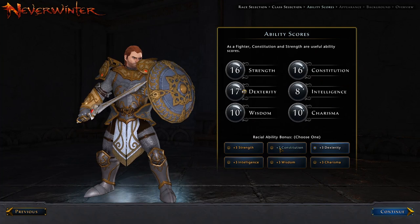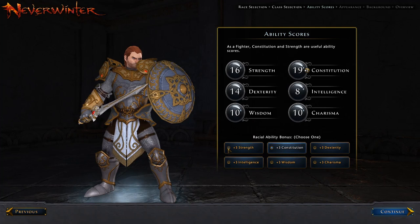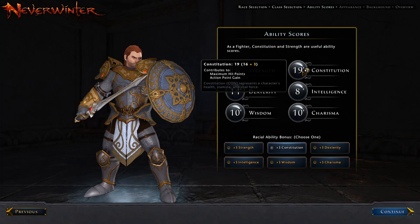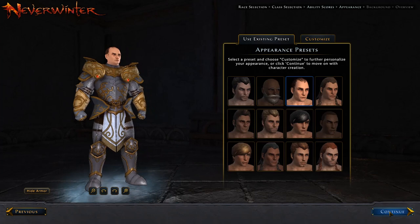Let's choose our ability scores. I'm going to choose plus 3 Constitution, giving me the extra HP. However I could benefit from using Strength, as Strength gives a bonus to stamina regen and physical damage boost. I may switch back to Strength later on when I'm concentrating more on my DPS paragon. But for now I'm going to go with Constitution for maximum hit points and action point gain.